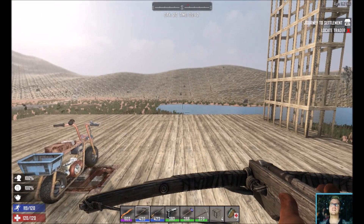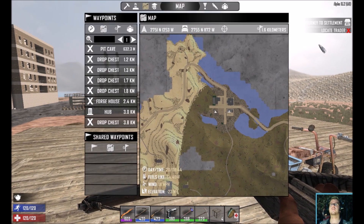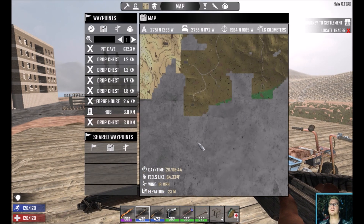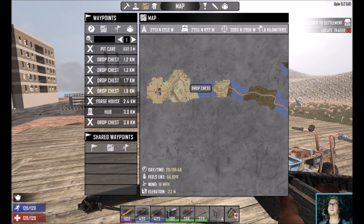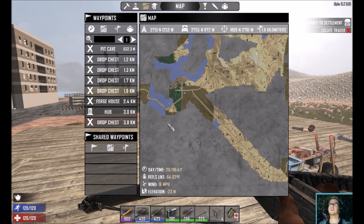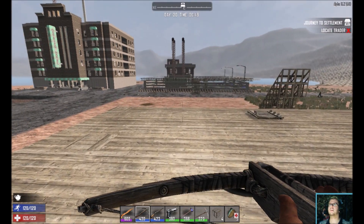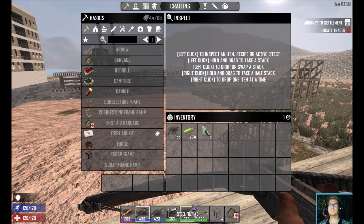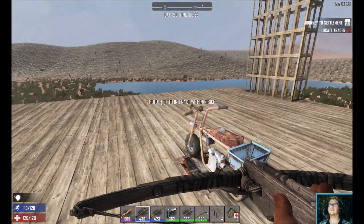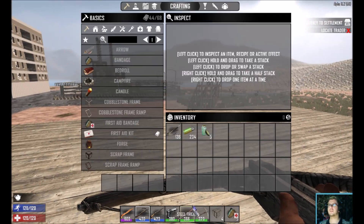Hey guys, welcome to episode 16. This episode we're gonna go to the trader because I want to get this off the screen, and then also I'm gonna try and pick up all three drop chests that we have left. We have quite a few - this one here, there, and there. I'm gonna try and do as little as possible in between. Also, as you guys can see, I have a better quality tool. I was upgrading with all the grass I had to use, making an insane amount of stone axes just to get this up, and I actually had to smelt a bit of stuff like gun parts and scrap iron, everything, just to be able to get the steel for this.